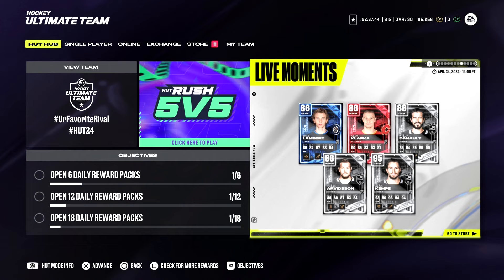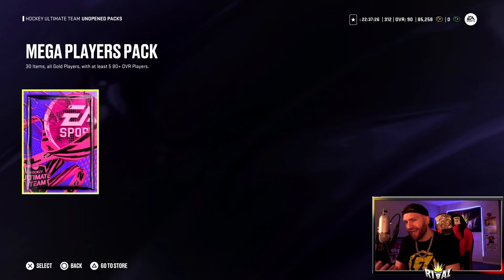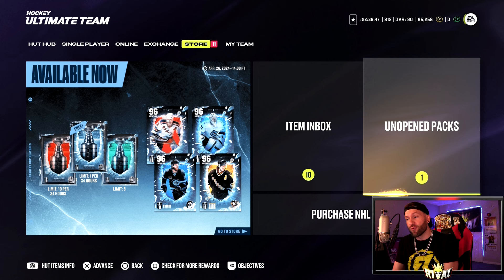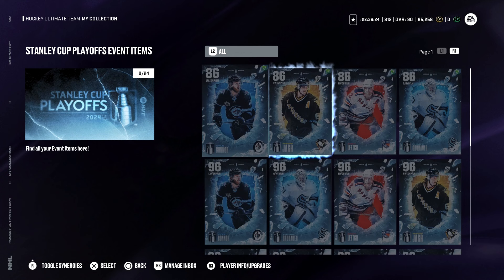We get transaction cards, live moment cards - you guys might have seen that Kempe Team of the Week from Wednesday. Now going to unopened packs - I got this pack for free, I believe it was for having EA Play. I got a mega players pack; I noticed on the screen it said a pack for zero dollars so I signed up for that. On my alternate account where I don't have EA Play, that pack was not available. We'll also take a look at these cards starting at 86 overalls.